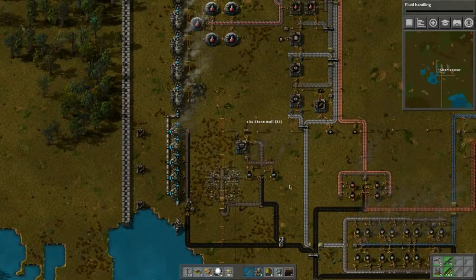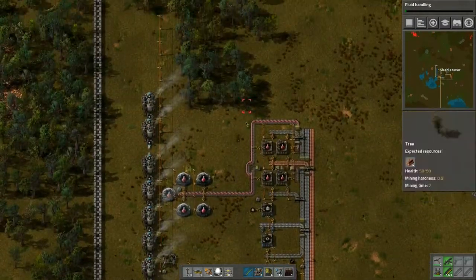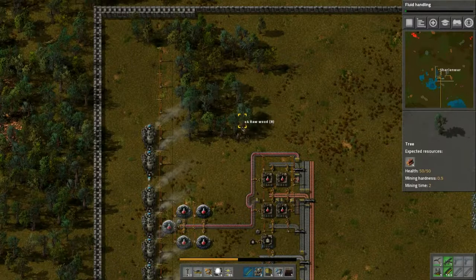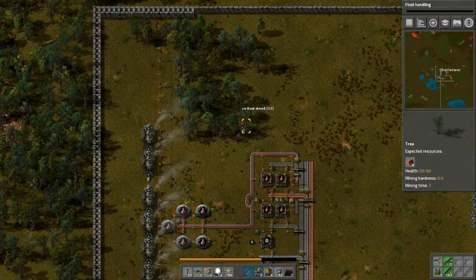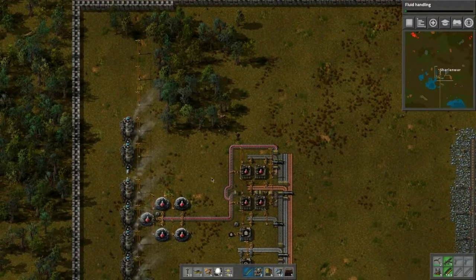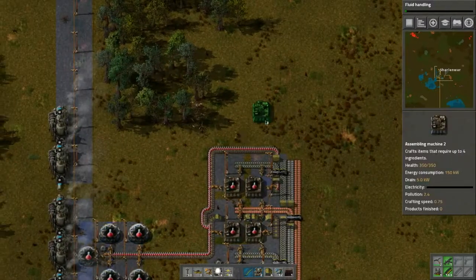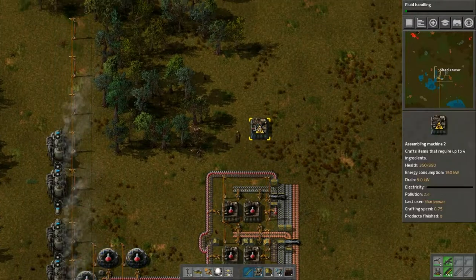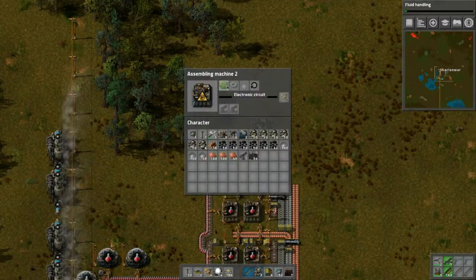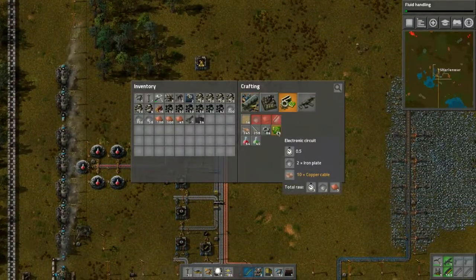We need to redo all of this. Let's think about it — we need to do research, get rid of these trees that are going to be in the way as we expand up here. We have the belts here; we just need the inserters. Looking at inserters: we need circuits, iron plate, and copper cable.